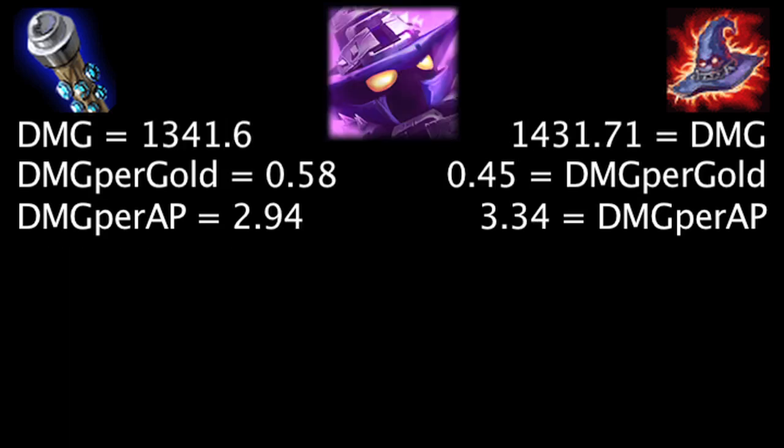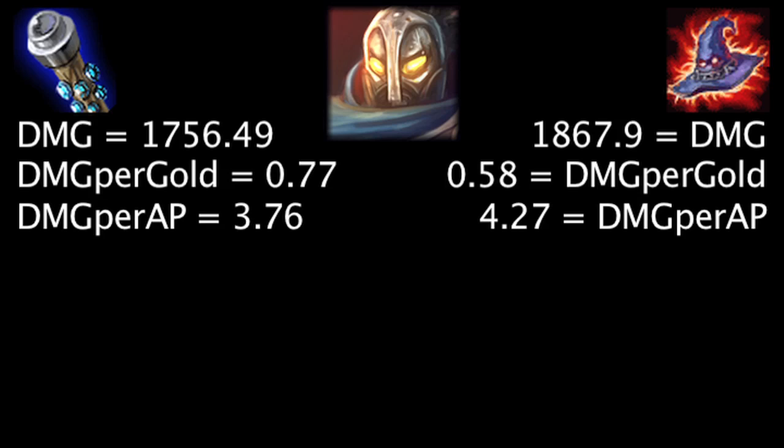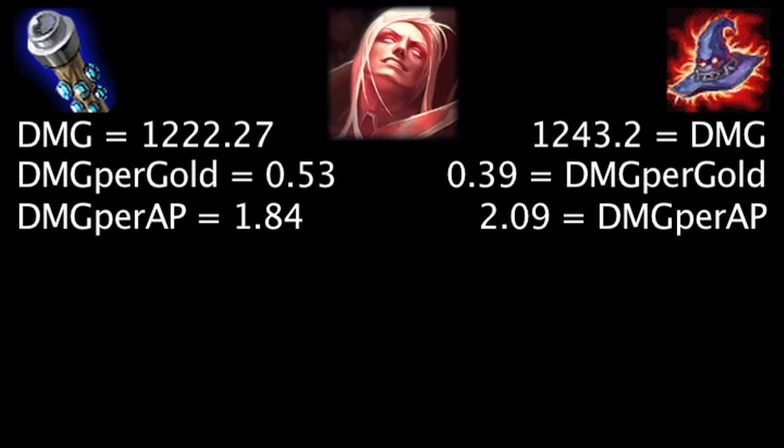On Veigar, at first the Death Cap will deal 90.11 more damage, the Void Staff will deal 0.13 more damage per gold, and the Death Cap will deal 0.4 more damage per ability power. Against 63 magic resistance, the Void Staff will deal more damage than the Death Cap. On Viktor, at first the Death Cap will deal 111.41 more damage, the Void Staff will grant 0.19 more damage per gold, and the Death Cap will deal 0.51 more damage per ability power. Against 61 magic resistance, the Void Staff will deal more damage than the Death Cap.